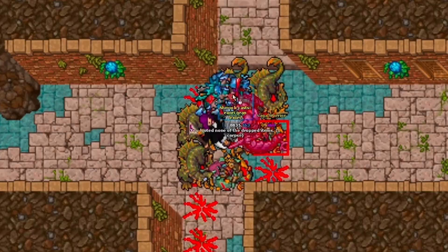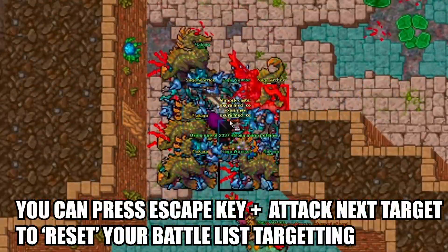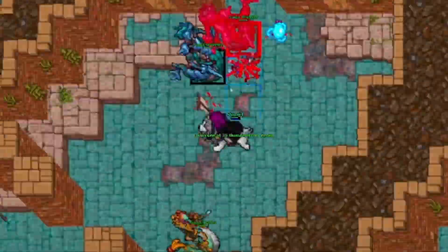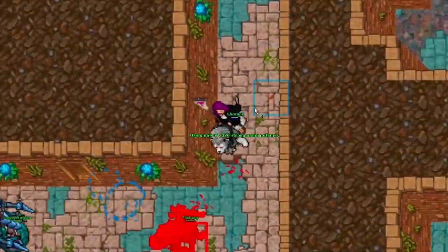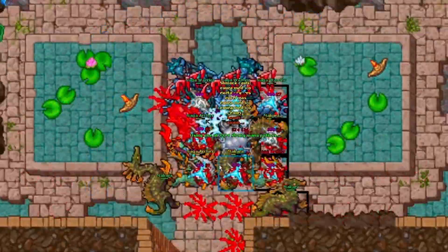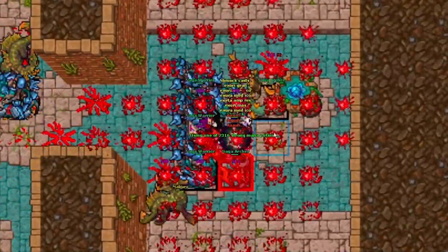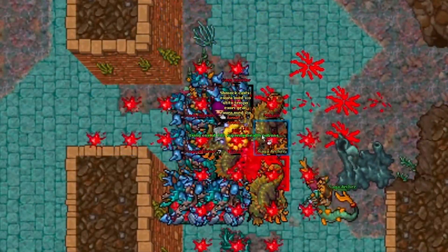This can be solved by pressing the escape key to deselect your current target and reset the battle list. Of course, you can use a macro to press escape key before you press the attack next target key, though I don't recommend using this because it is against the rules, but it is an option nonetheless.